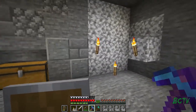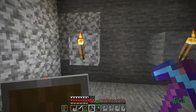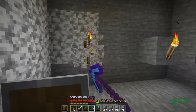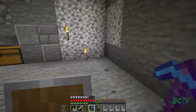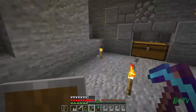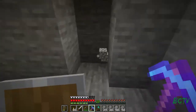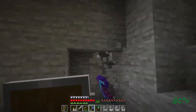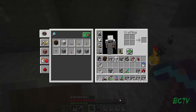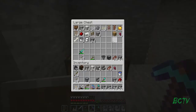Over here I'm going to put a pig farm, and over here I'm going to have a sheep and a cow farm. I'm going to show you real fast how I build those. First of all I've got to make it flush with that - perfect. I just need a little bit of space here, and I need to go get a hopper and a chest.